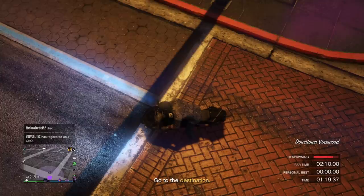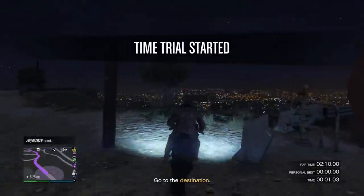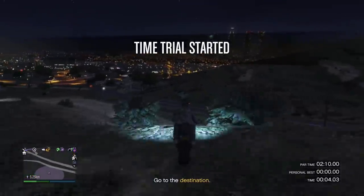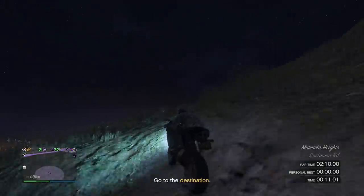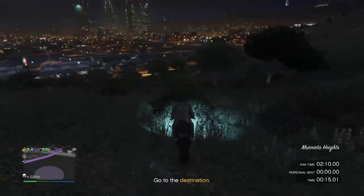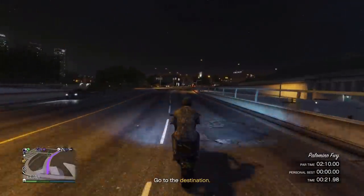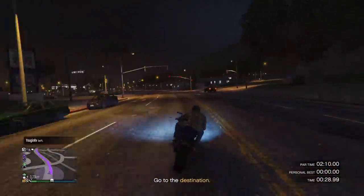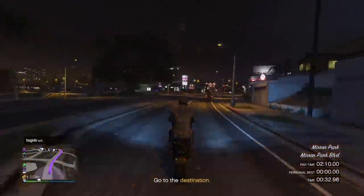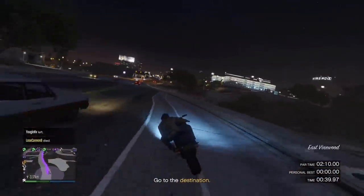Next money-making method is the Elboro Heights time trial. You have to beat it in under 2 minutes and 10 seconds to get the full $100,000 reward. This can only be completed once and resets at the end of the week, so do try to complete it. It's actually pretty easy — I recommend starting the time trial, then setting a waypoint to the destination and holding Y or Triangle to respawn at the start with a proper waypoint. Don't follow the waypoint exactly — there's a more efficient turn available.